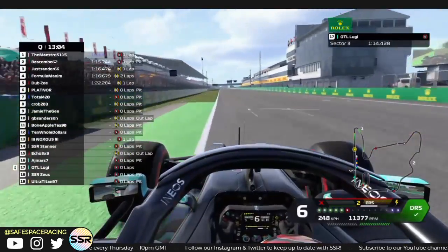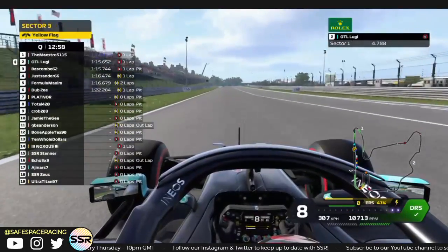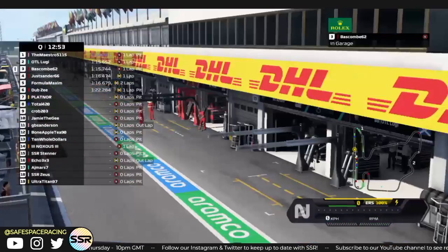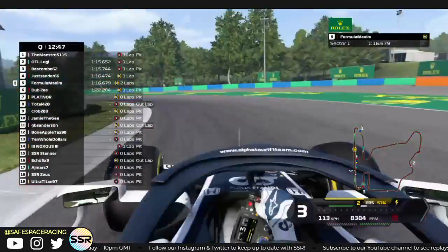Watching Lugie coming out of turn 16, coming across the line with no ERS — he jumps to P2. Very good lap, the 115.6. Oh my goodness, my server is going really fast. Almost a second clear — actually over a second clear — over the field right now.